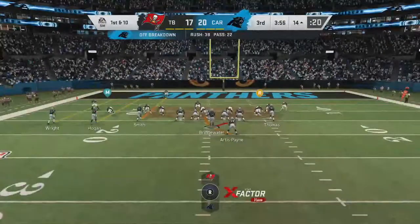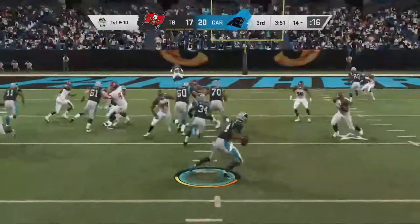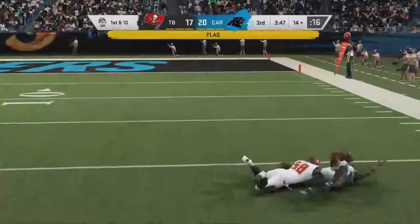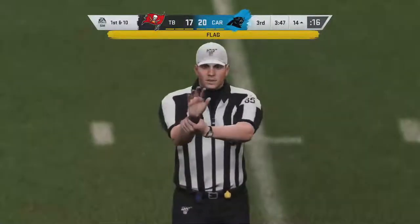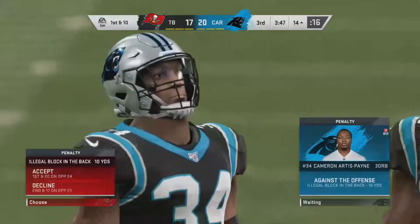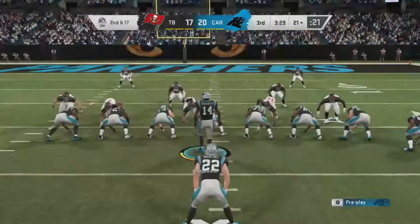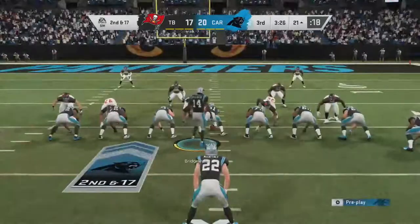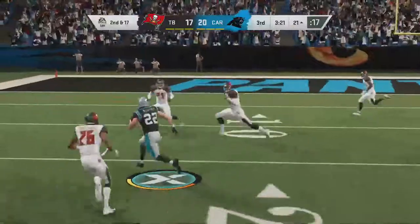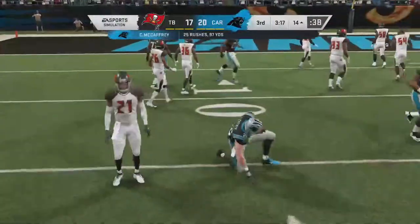We're gonna try the read option — wish me luck. This thing gets blown up well behind the line of scrimmage, but there's a flag down. They had stopped him for a loss on the run anyway so they'll decline that — it's almost a good psychological advantage that you created a penalty. 97 yards — McCaffrey's getting close.